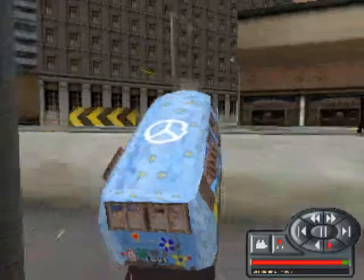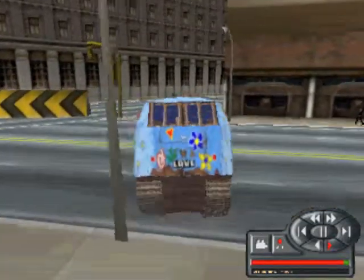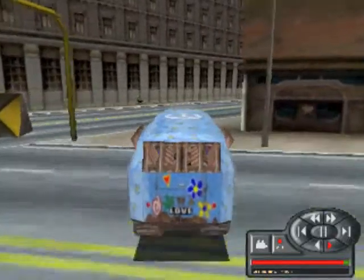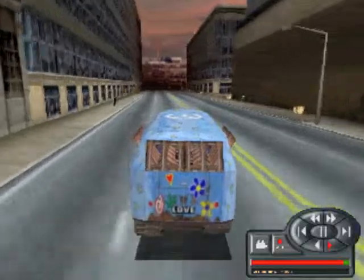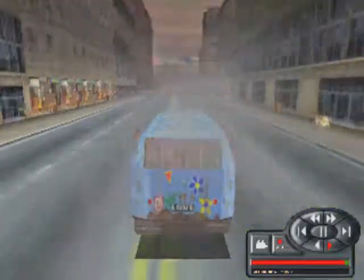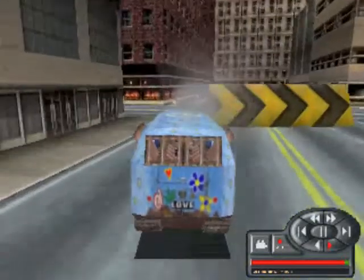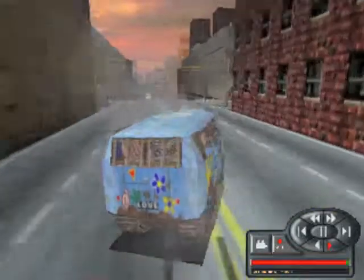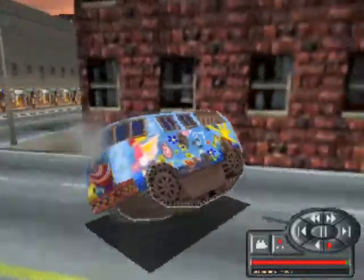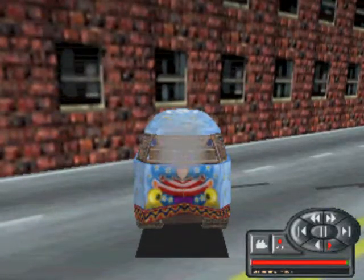Now let's look at another incident — this is another evening of playing the game, totally different gameplay. Here I'm chasing after a different opponent. You can see my engine is in bad shape, I'm smoking. Here we get to the race route — I just pass the barriers with the arrows on them — and BOOM! This time it's Buzz that gets wasted, just perfect!